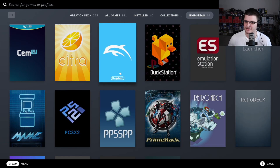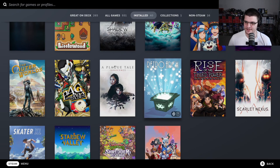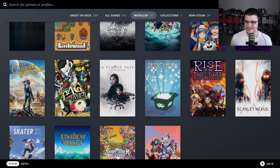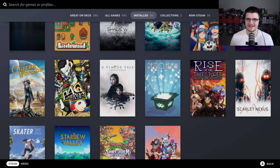I did originally download RetroArch, and I do still have it downloaded — it's available through the Steam store. But it's not the best experience; it's kind of difficult to get running on the Steam Deck directly from Steam. Getting each emulator set up in there isn't great. I got very confused navigating the file explorer, which is a common issue with emulators that use a file explorer on the Steam Deck.